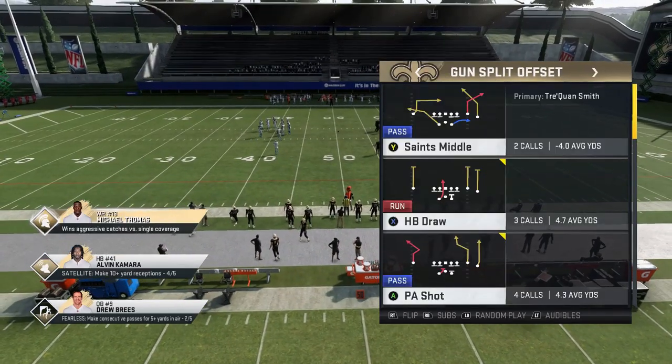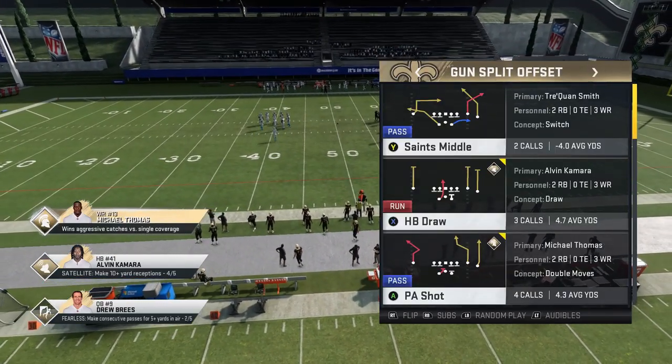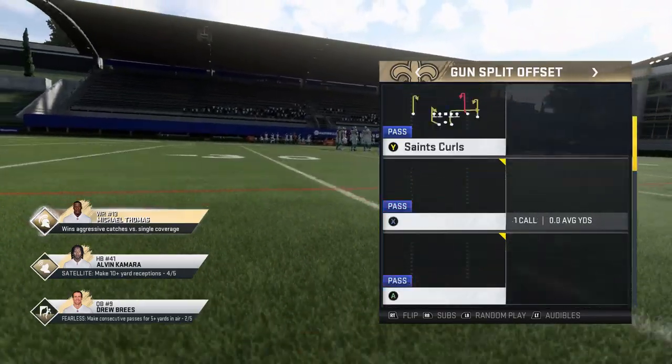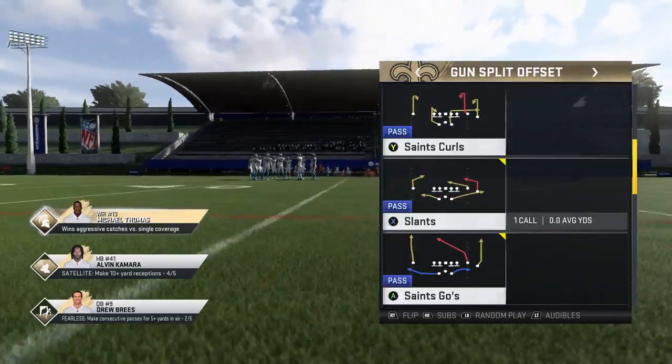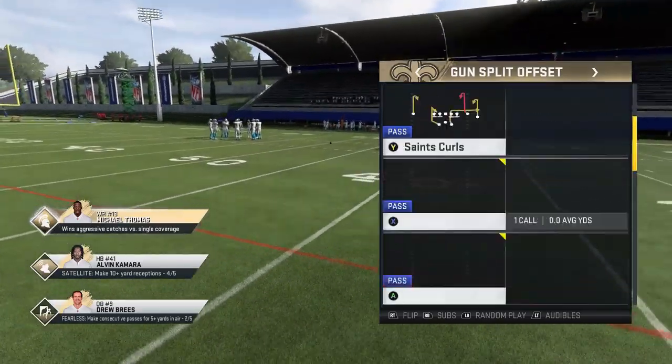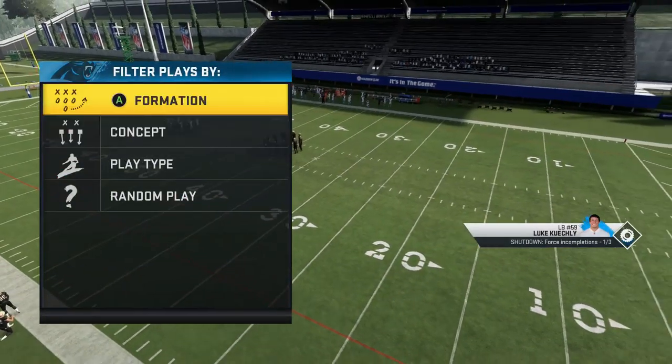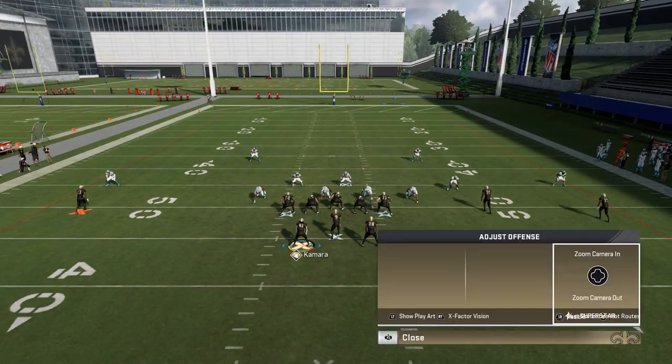I'm not suggesting this is going to be the way you do it all the time, but it's definitely a nice little wrinkle to throw in that your opponent will not see coming. As far as the play goes, it really doesn't matter which play I pick because it's all going to be adjustments, audibles, and hot routes anyway. I'm just going to pick the Saints Middle and go from there.